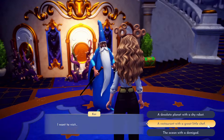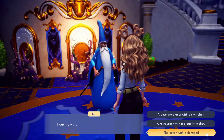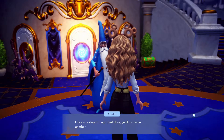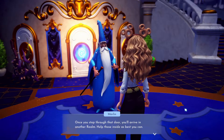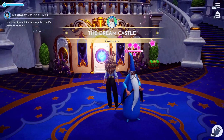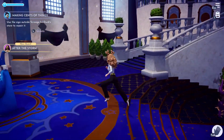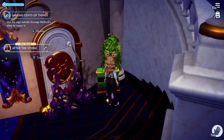You'll find countless new friends behind these doors, though they won't remember Dreamlight Valley — it's up to you to bring them home. You have just enough dream light to unlock the first door. Options: a desolate planet with a shy robot, a restaurant with a little chef, or an ocean with a demigod. I heard Ratatouille's is hard, so maybe the ocean with a demigod? Who is the ocean demigod? Moana! Ratatouille, and WALL-E, I guess.